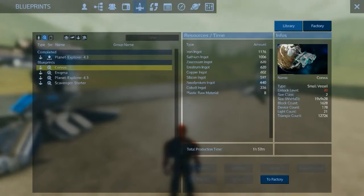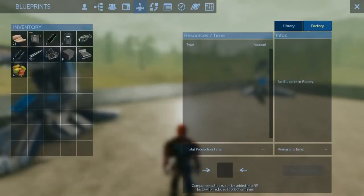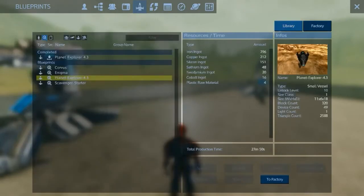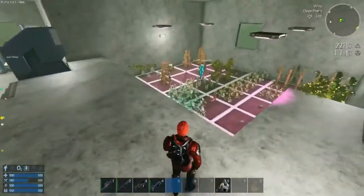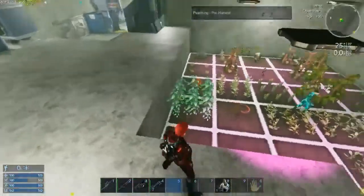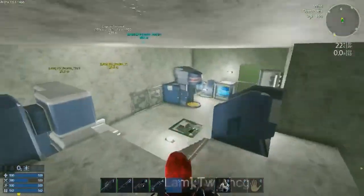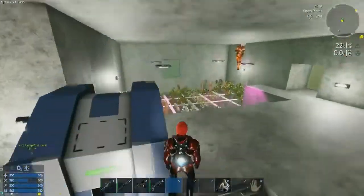As a result, I have a small vessel ready to place — it's called the Planet Explorer 4.3. Found it on Steam; you can download other people's blueprints, put them in your factory, and build them that way. We also expanded our growing plots, which is nice since we have a lot of fruit and vegetables building up.